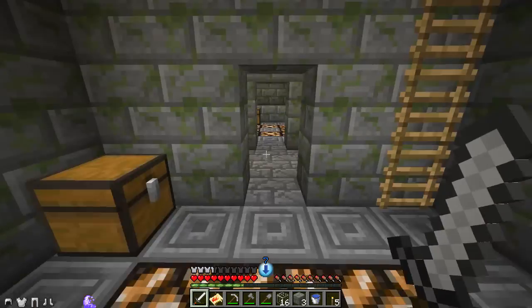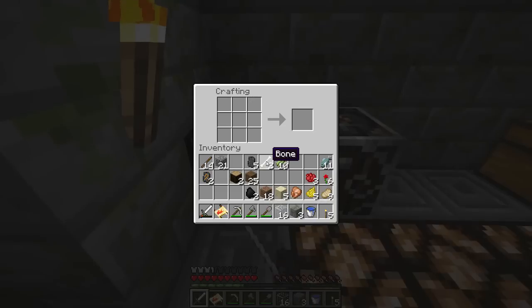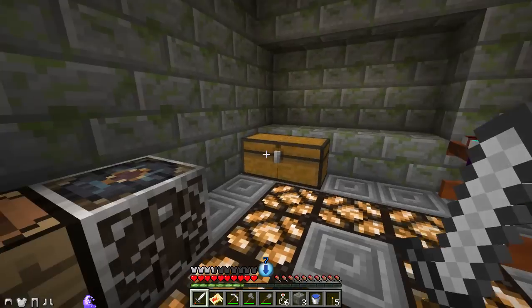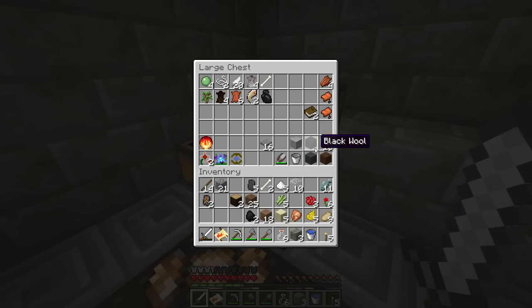There's my glass already. And we're going to make up some bottles. I can make some mana potions with my sugar, but I need a cauldron too. I need water bottles, sugar, and seeds. Let's just put this over here for now.